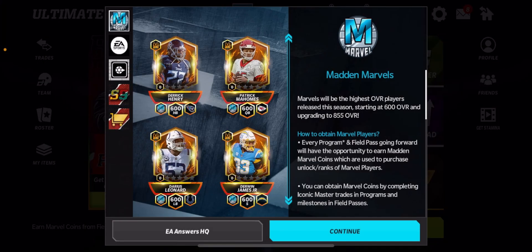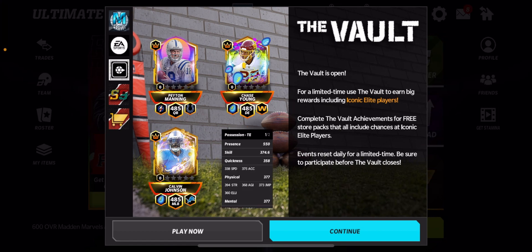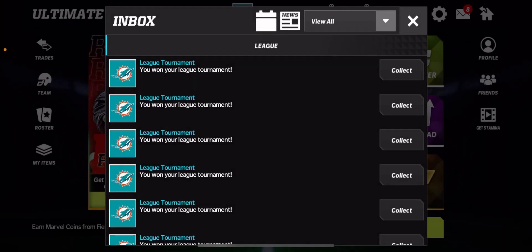So the players that you can get — you can get any iconic elite in the game right now, as you can see in the vault. They also have new ones from the Easter promo: Peyton Manning, Chase Young, Calvin Johnson — who I wouldn't mind another shard of — and Tua Tagovailoa, which would just be insane.